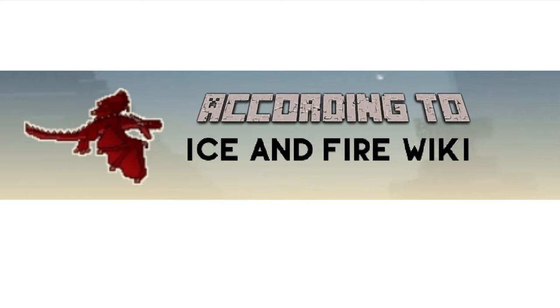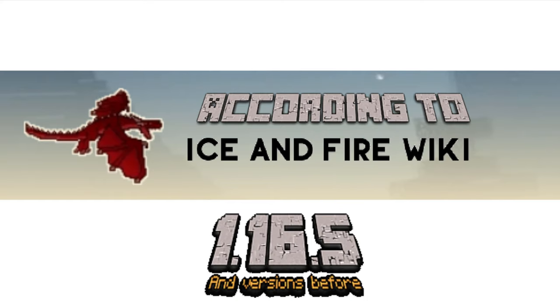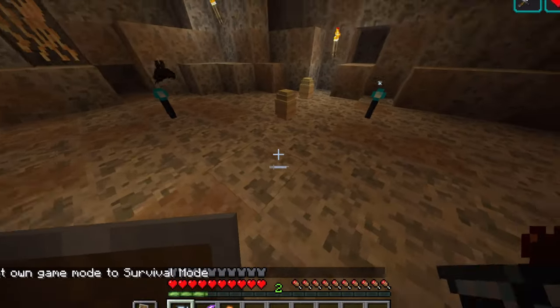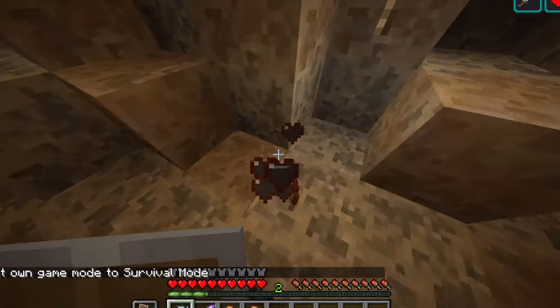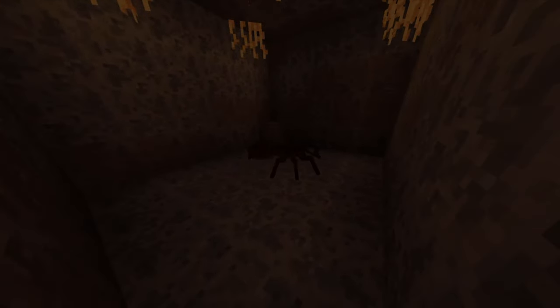How to make a Myrmex hive and control it according to the Ice and Fire mod wiki in the latest version. Myrmex resemble giant insects, more specifically ants. There are five types needed for a big farm. You can spawn them from eggs that can be found in Myrmex hives. When you place an egg in a place with not much light, they will hatch after some time.